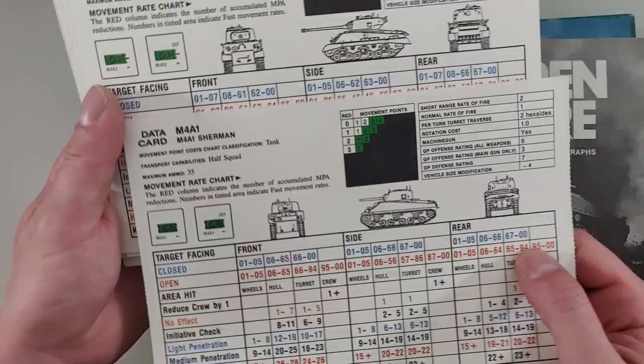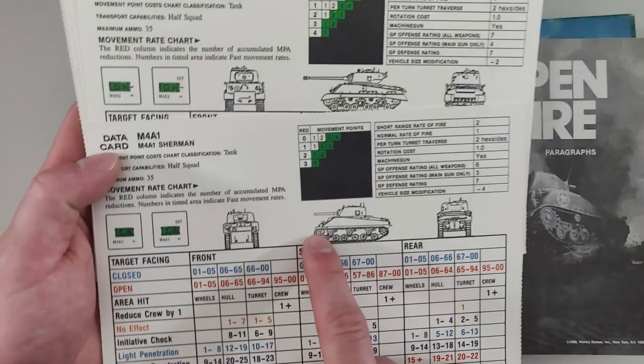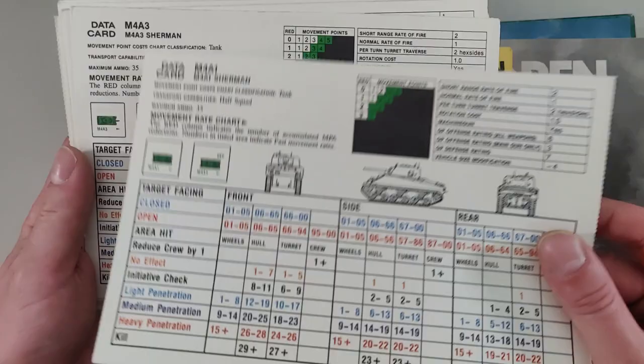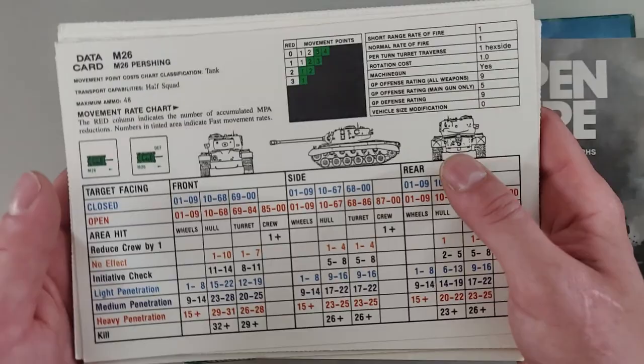Then we have Sherman tanks — actually two different kinds: the M4A1 and the M4A3. You can see the gun difference is quite significant, with a much bigger gun on the A3. Then we have the M26 Pershing tank — a massive, massive tank.